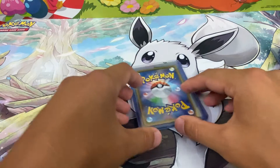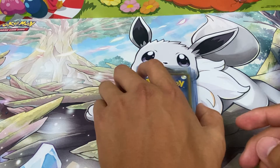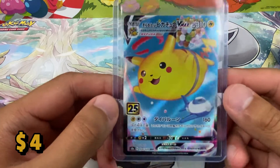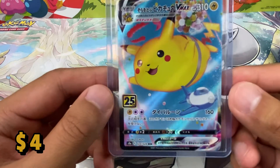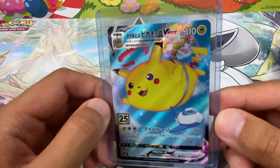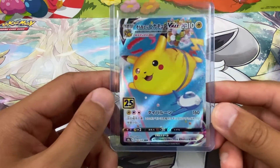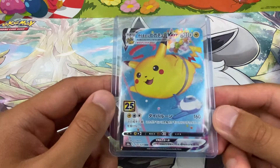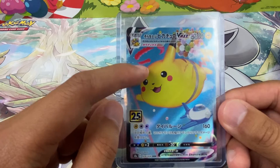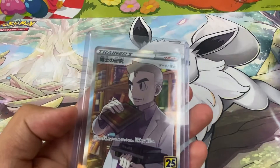As you can tell by the background, we're getting into some Japanese cards. These were pulled not on camera — before I started making videos — but I did some 25th Anniversary Pokémon booster packs. This is probably my rarest pull from all of those: the VMAX Pikachu flying in the skies with like a million balloons and a plane over there. This just looks dope. I love the blue color on this.